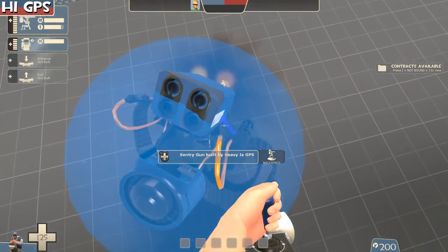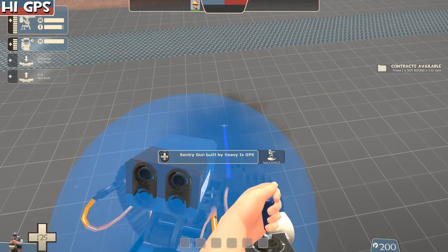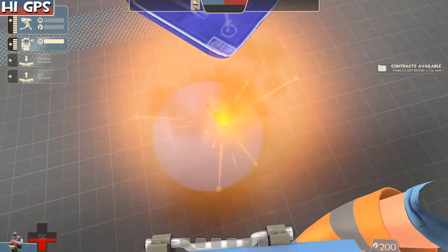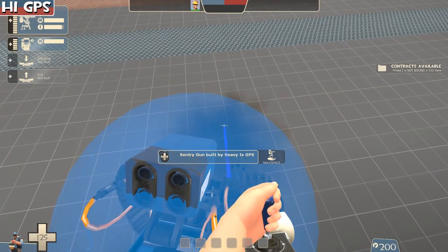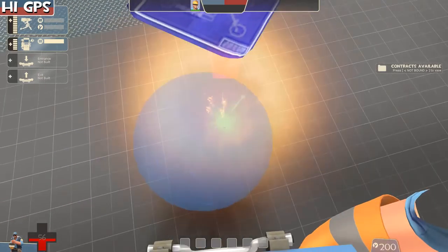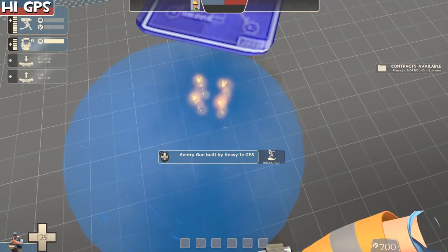Doing wrangler sentry jumps is essentially the same as the dispenser jump with just an additional step. You aim with the Wrangler, right-click, keep holding right-click, then switch weapons before the rocket hits the ground and blows you away. The timing can be a bit tricky, but once you master it you can do it multiple times. Just remember: shoot with the Wrangler, hold right-click, then switch weapons.